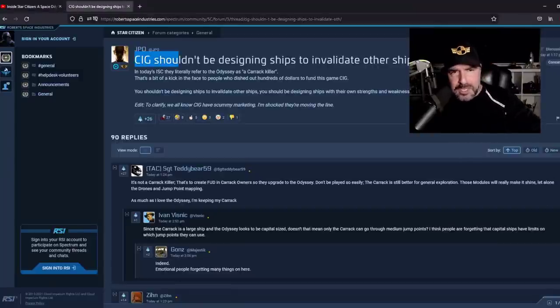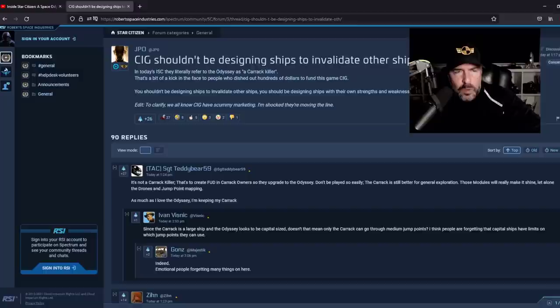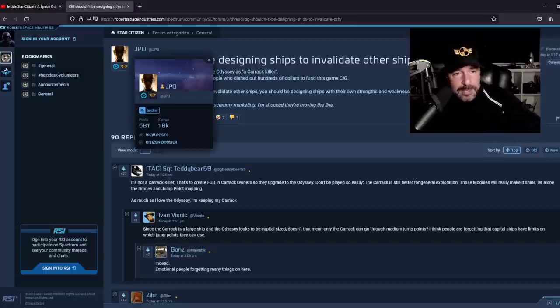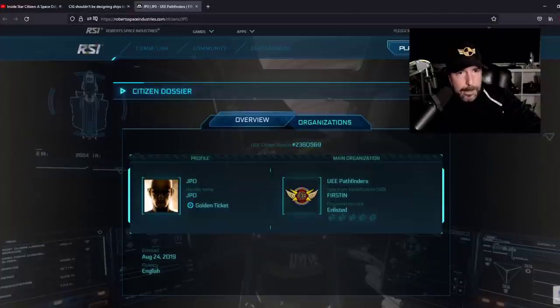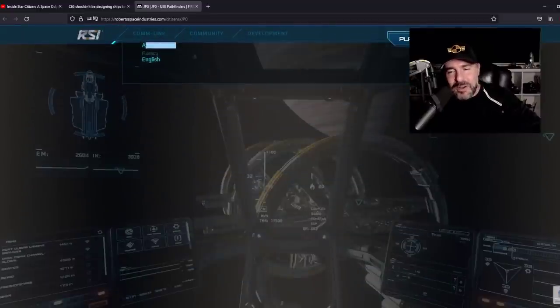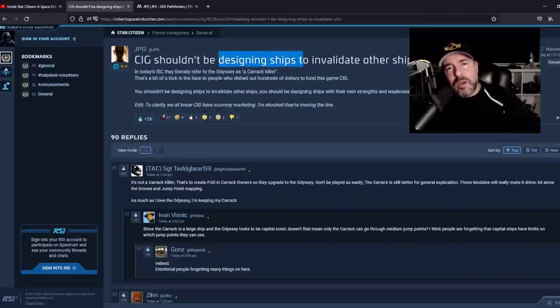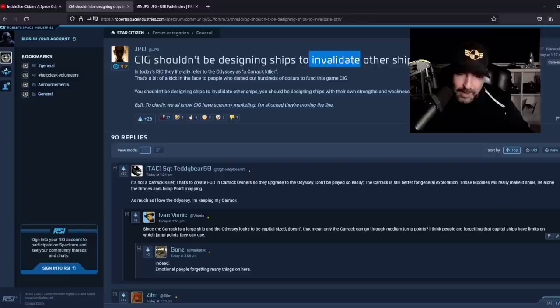A thread started by JPO says CIG shouldn't be designing ships to invalidate other ships. I'm going to make a separate video on this topic, but let me just say: I think JPO must be relatively new — joined in 2019. The background of that screen is an Aurora, which is a wonderful segue, because the Aurora was originally the beginner ship. What came out after that? The Mustang. Was the Mustang better? I would say yes. So is this something new that CIG does by improving upon designs? Does the Mustang invalidate the Aurora? I still fly the Aurora — it's a big topic, and I'll make a video about it.